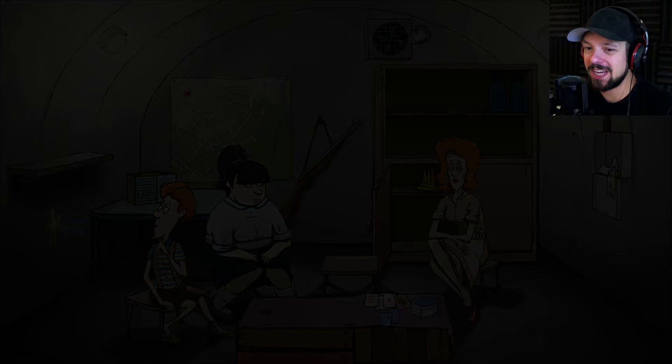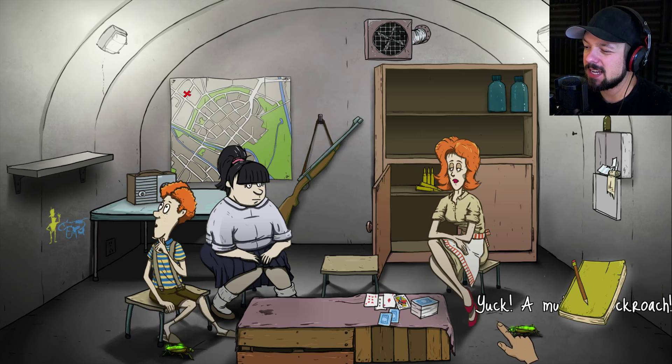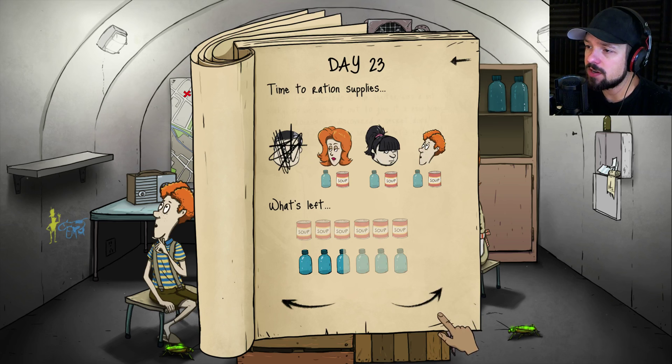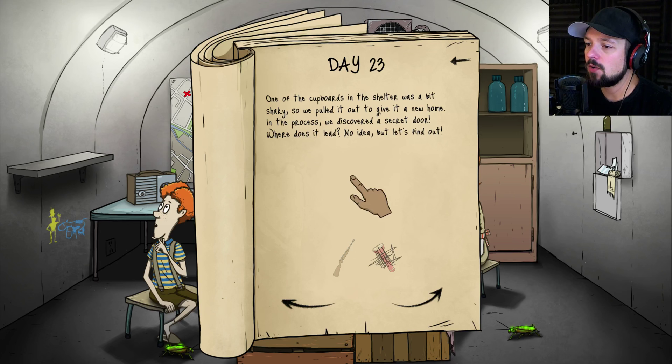Day 23. And there they are again — I thought I killed all of them and made a huge pile outside to scare them off. That thing is huge! Roaches everywhere. Everyone has to drink. It's day 23 — I thought the schedule was off like last episode, but I think we're fine. The cupboards were a bit shaky so we pulled them out, gave them a new room. Oh, a secret door! Let's look inside with a gun and make sure there's nothing that wants to kill us. It is day 24.